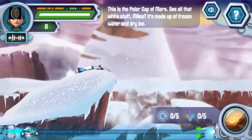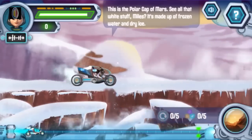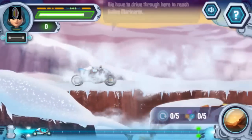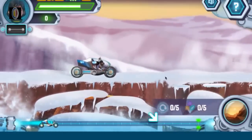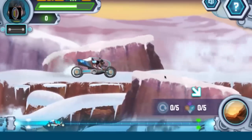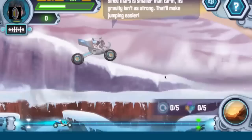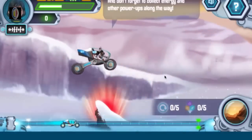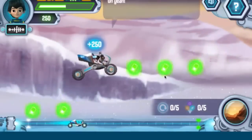This is the Polar Cap of Mars. See all that white stuff, Miles? It's made up of frozen water and dry ice. We have to drive through here to reach Ballas Marineris. This meter will let us know how far we need to go. Since Mars is smaller than Earth, its gravity isn't strong — that'll make jumping easier. Don't forget to collect energy and other power-ups along the way!